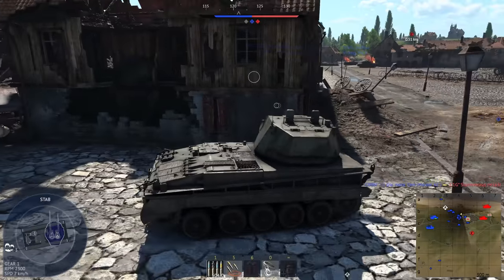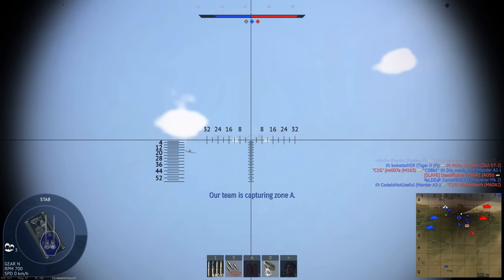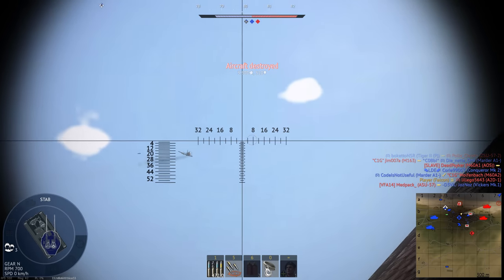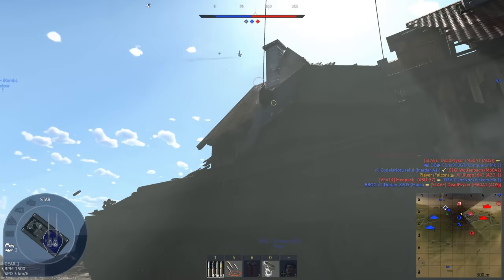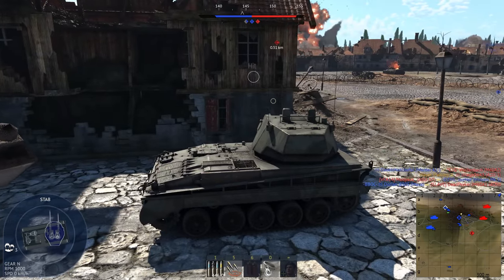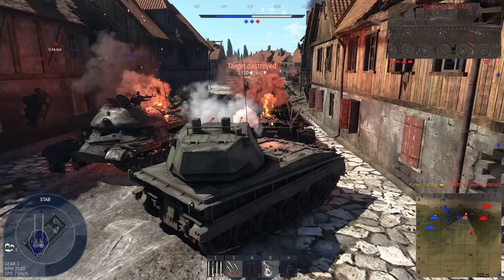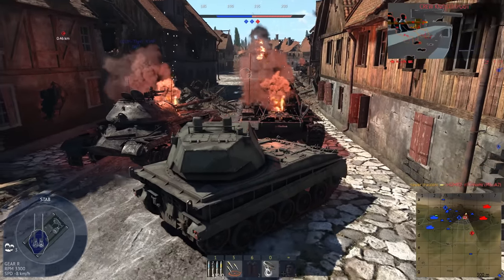I'm not getting a lot of tank kills, but at least I'm doing what an anti-air vehicle is supposed to do. Look at his wing off, but I don't know if that stopped his bomb. You got one kill. That's what I mean about the API.